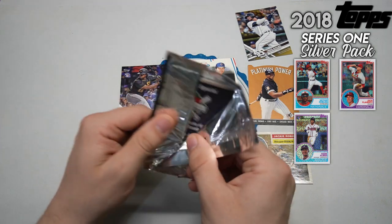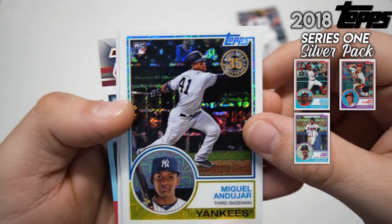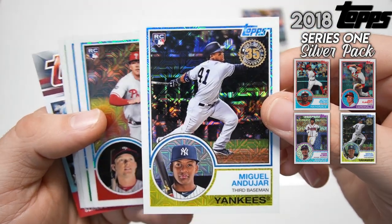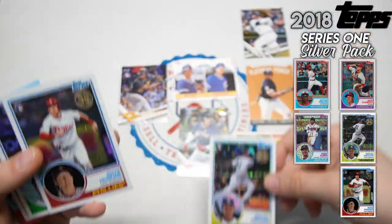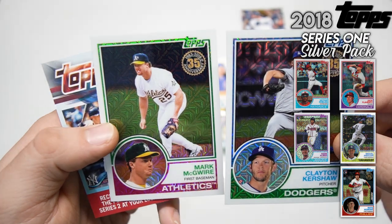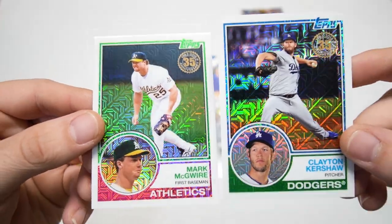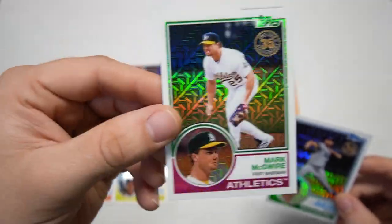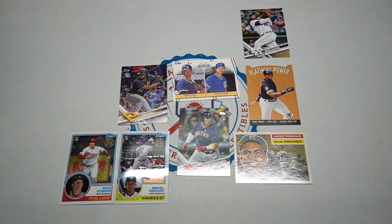At least if we don't get anything in this pack, we know we added to some of our chase cards this episode with the Grace, Moncada, and Josh Bell. Here we go - another rookie: Miguel Andujar, followed by Rhys Hoskins. There's a lot of young talent in 2018 to find. Kershaw, and look at that - Mark McGwire! Beautiful. Love any Big Mac card. The gold and green parallels go real well with the A's - very, very cool.